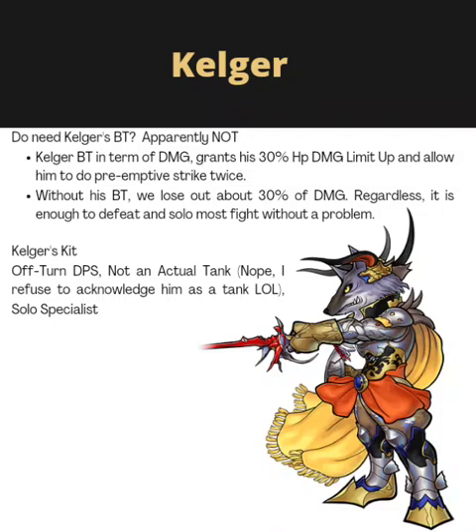Calgar will be coming to Dislyte GL tomorrow, so let's talk about his kit. Regarding his BT, do you really need it? Apparently not — I tested him in the same fight with and without BT, and it's only a difference of 2 or 3 force time turns. We have plenty left over, so even against an enemy with around 400 million HP, he can probably still get through it. So if you're low on budget, do get his FR, and if you can't chase his BT, that's alright — you can still use him to solo a lot of content.